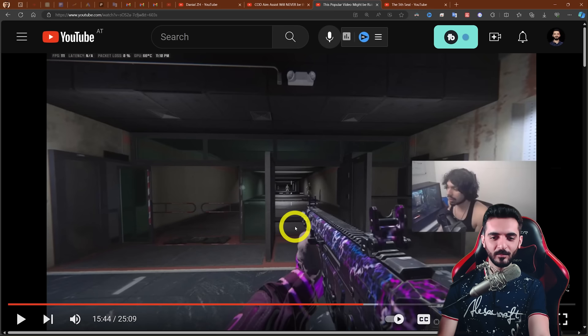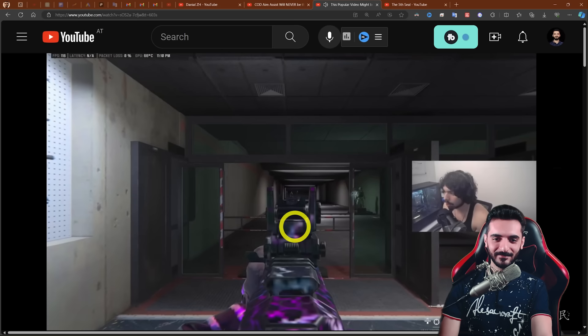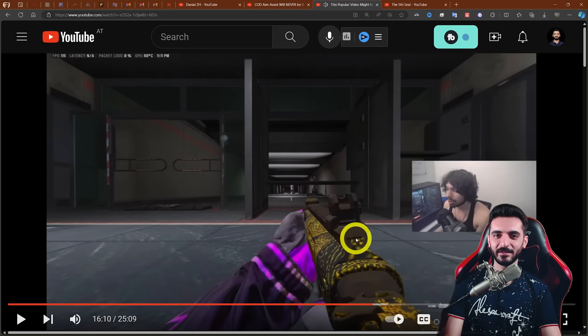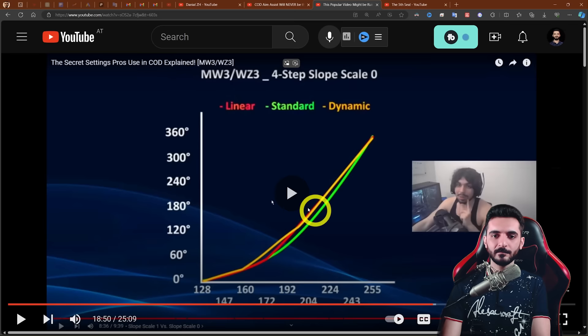He doesn't need strong aim assist because of that setting. He says the slowdown is too much for super-far shots — when trying to make small adjustments to hit the head, it's causing misses. A slightly smaller bubble with Default aim assist means he hits more shots. Give Black Ops another try though — it changed a lot and became much less strong compared to the past. With his settings of 3, 3 and Gradual, you'd definitely want to go with Default. If you play Dynamic, don't switch to Linear — instead try Dynamic with a super low slope scale near zero, and it becomes almost identical.